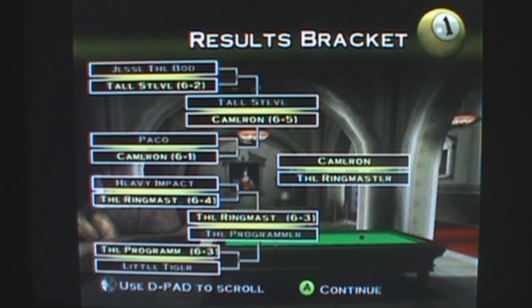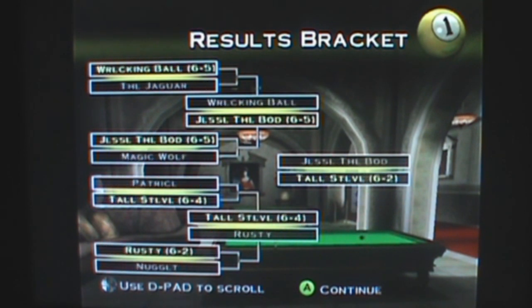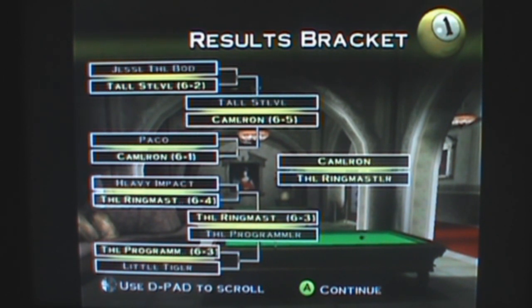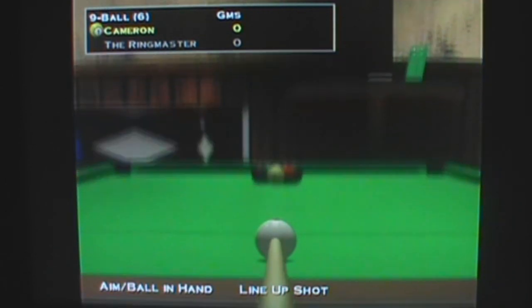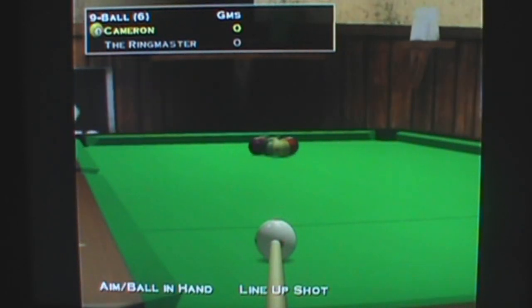What you're looking at right now is the brackets. I started off way back over here, worked my way up, and now I'm in the final round versus the Ringmaster — formerly known as Stunning Steve Austin. So I may or may not get my ass kicked here. We'll see how it goes. This is me on the cue ball — you can position your ball and line it up like this.